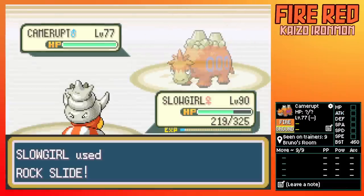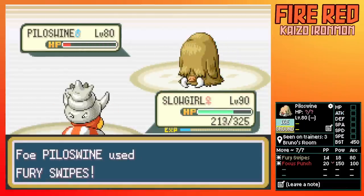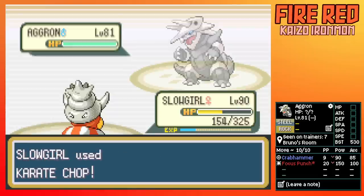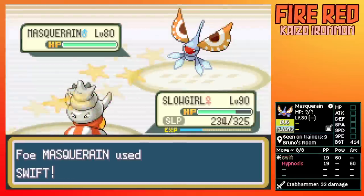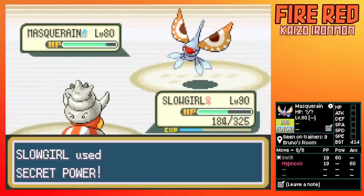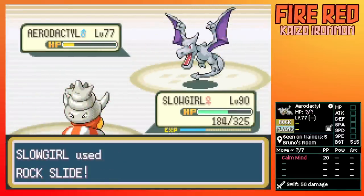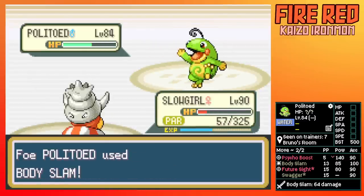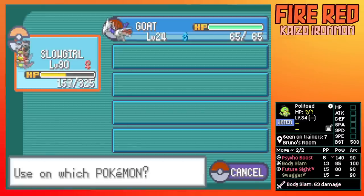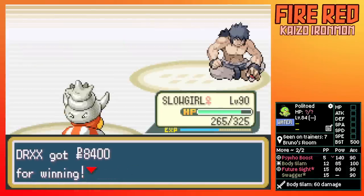Next is Bruno. I Rock Slide Camerupt as it Tail Glows, then knock it out. Piloswine is able to get a Furious Swipe on me, and then Aggron gets some damage off. I'm getting a little low, so I pop a Lemonade as I go to sleep. I was taking a lot from Swift but the sleep only lasted two turns. I knock out Aerodactyl, and this Politoed proved to be quite an issue — I chose to risk a crit, then had to pop a Full Restore. Thankfully I don't get paralyzed again and we make it out.